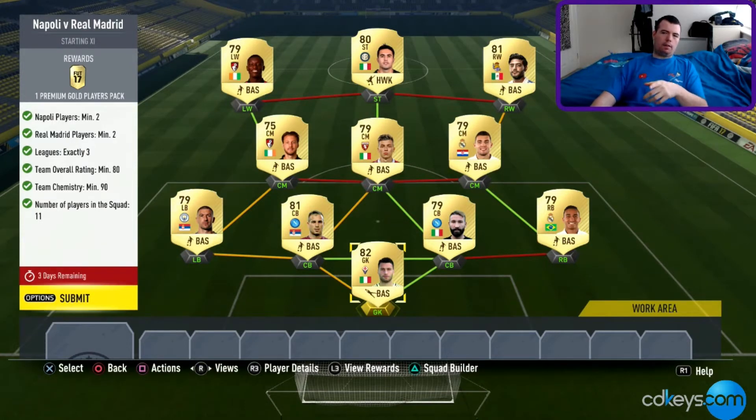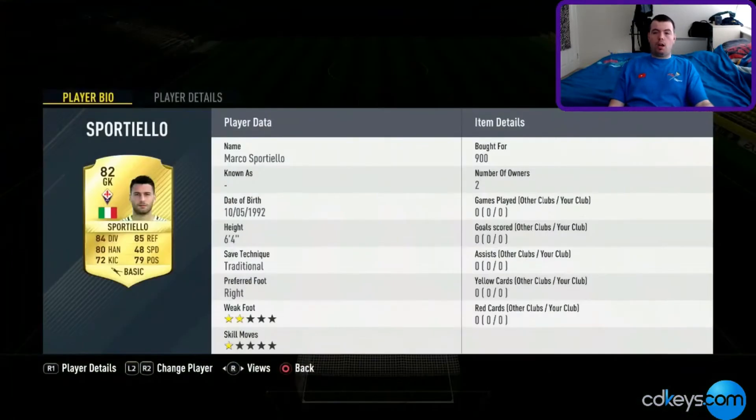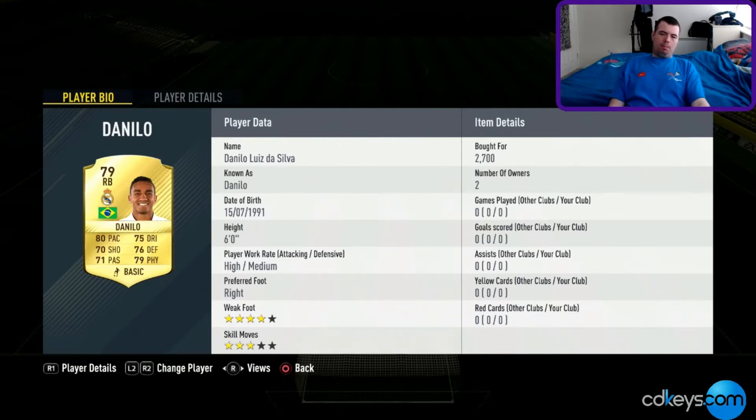Guys, you don't have to worry about loyalty the way I've done it, and the rating is bang on 80. We've got an Italian in the middle, La Liga on the right, and BPL on the left. The Napoli players and Real Madrid players are so expensive at the moment, but I'm going to go through them anyhow. Starting with Spitellio — 900 coins, Italian in the Italian league, really decent. Then Danilo at 2.7k, a Real Madrid player — silly money, but you have to pay for it.